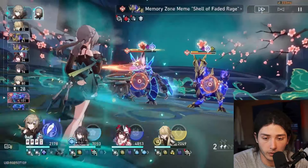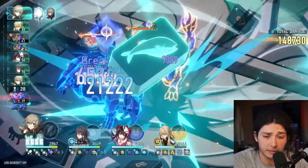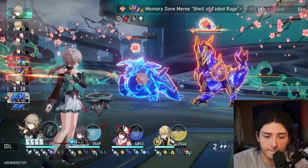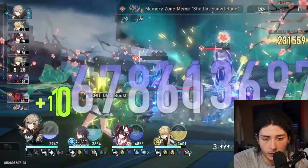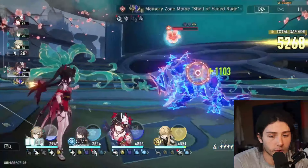We're going to tackle the new MOC with no 5-star Light Cones or 5-star Eidolons. We're going to go for the QQ build on the first side, and then Acheron, Jepard, full team with Pela and Silverwolf for the second side.